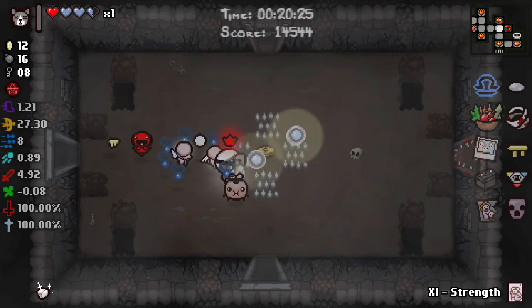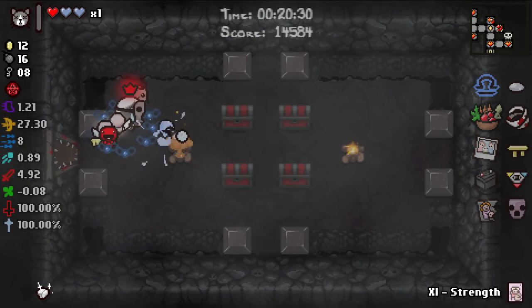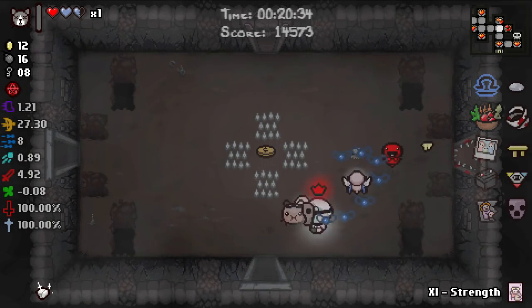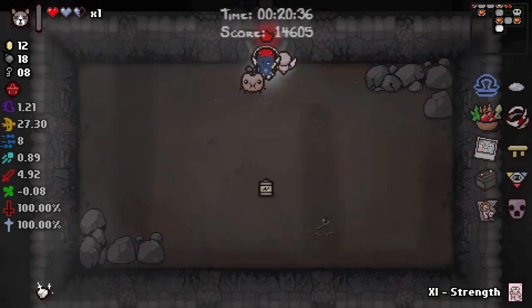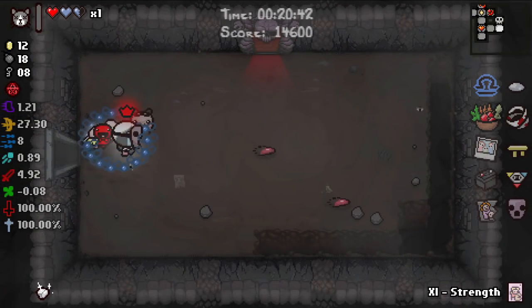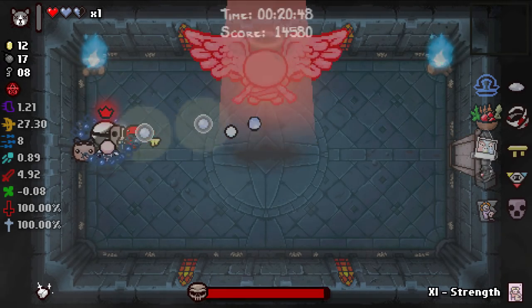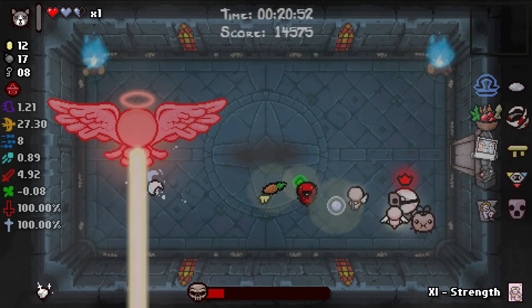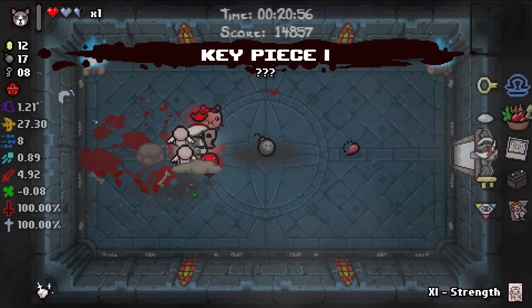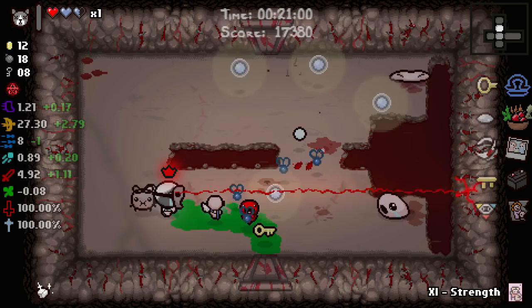We managed to screw ourselves over the past minute and a half, which I can't say I'm happy about. Let's look in here — Guppy, Guppy, Guppy... what an absolutely god-awful secret room. Give me the charge. I want to say this run is good but it's a subpar run that looks really good because we have Godhead. Without Godhead the damage is literally pitiful — 4.92 going into the Womb is not where you want your damage stat to be.